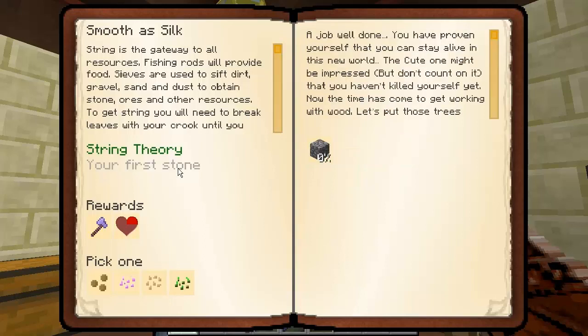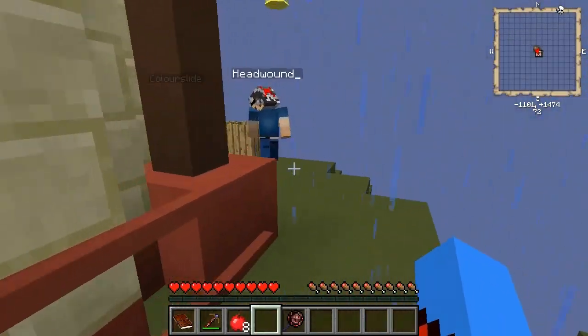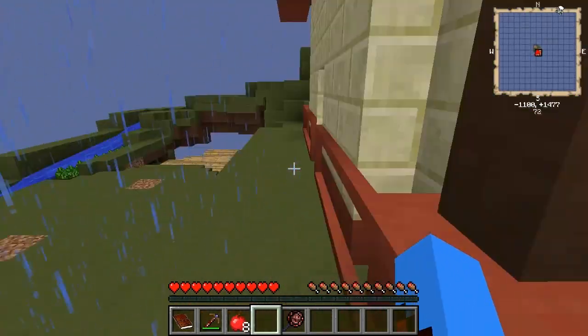We got our first stone. We need to make a cobblestone before we can do this. I never actually read this bit. Oh, it's filled with water - hurry! Oh, you didn't make it. Try this again. I ran into the other one. We'll put a thingamabob over the top of it.